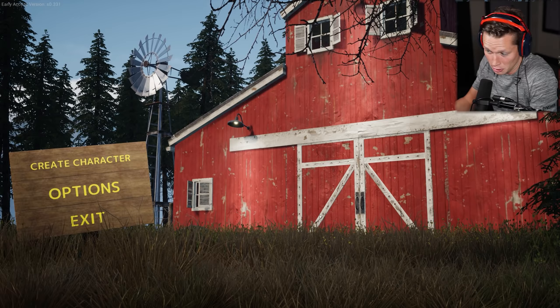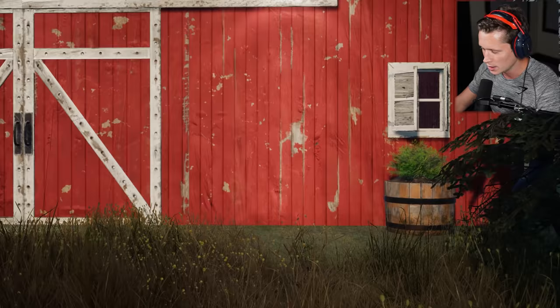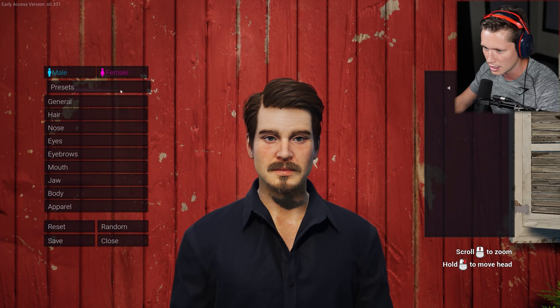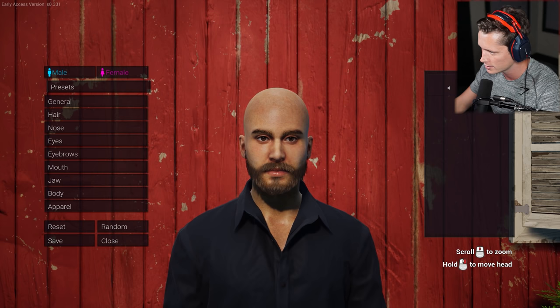Let's go ahead and create our character, get into it, and you guys can let me know what you think. Look at this handsome strapping young gentleman. We're going to be a male. We've got some different presets we might be able to look through. I kind of like that guy right there — he looks like a good farmer. Just a down home southern boy.